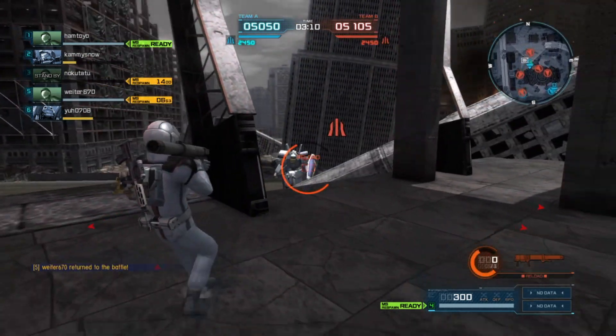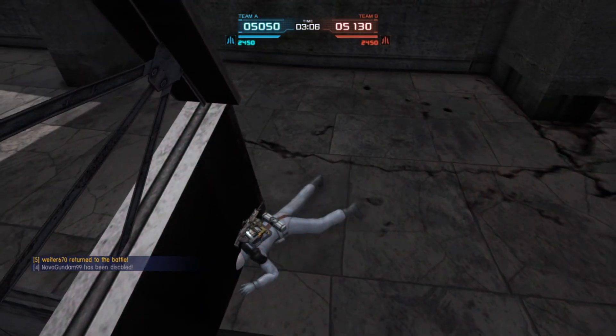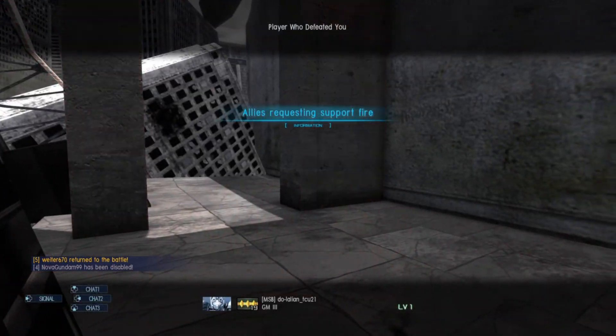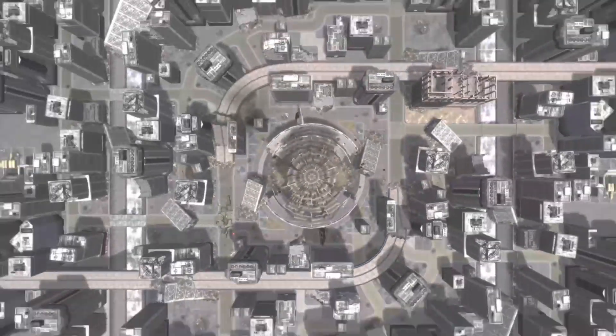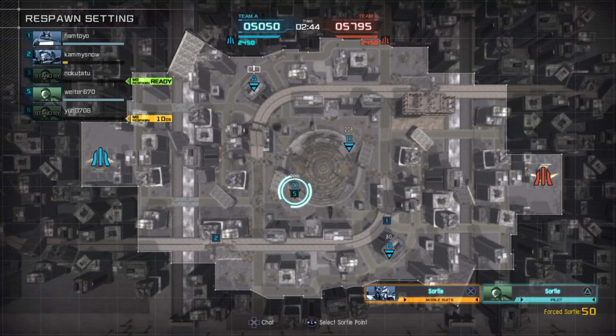Nova's chucking flash grenades because there's not much else you can do. That's actually kind of to his advantage getting killed there, because it puts his team down another 25 points, but it also means he can respawn in his mobile suit and not have to make a run for it while his team's getting attacked at this waypoint. So it's actually not the worst thing.